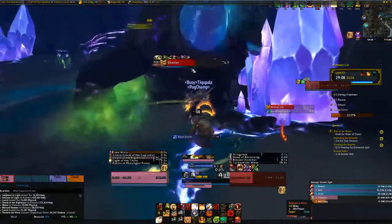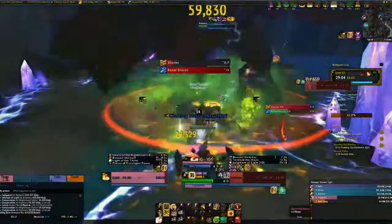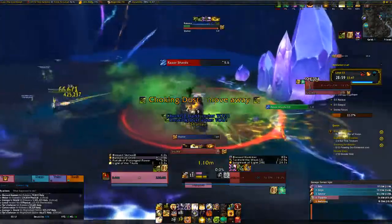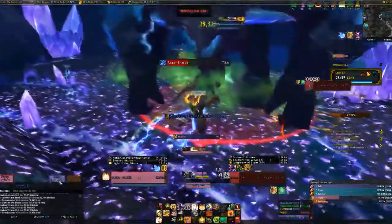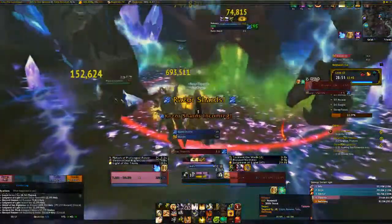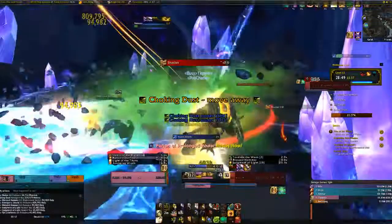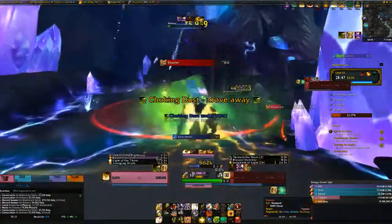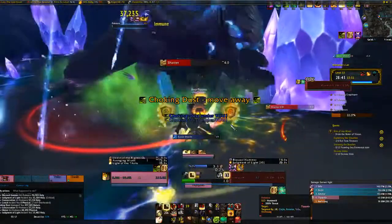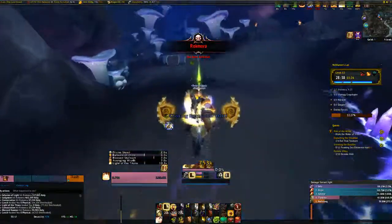The DPS is pretty good - pretty insane. I can see the key going well, but it's a completely random pug and I had no idea who I was grouping with. Raise the shards - just pop Wings here and kill them off quickly. There we go, easy.